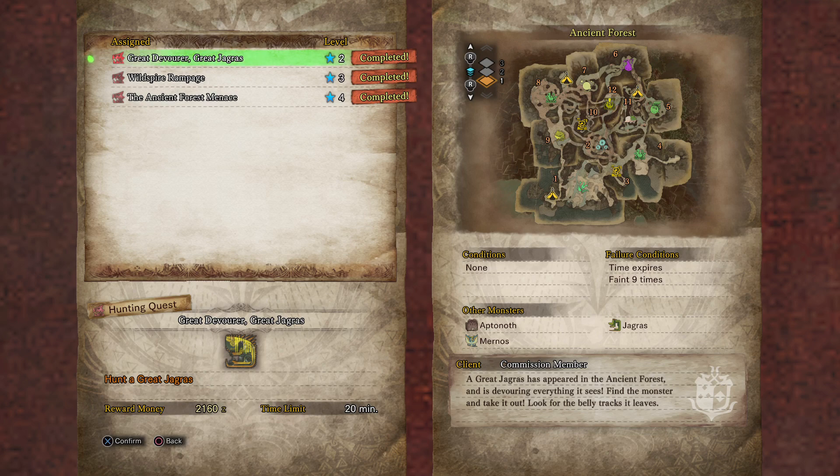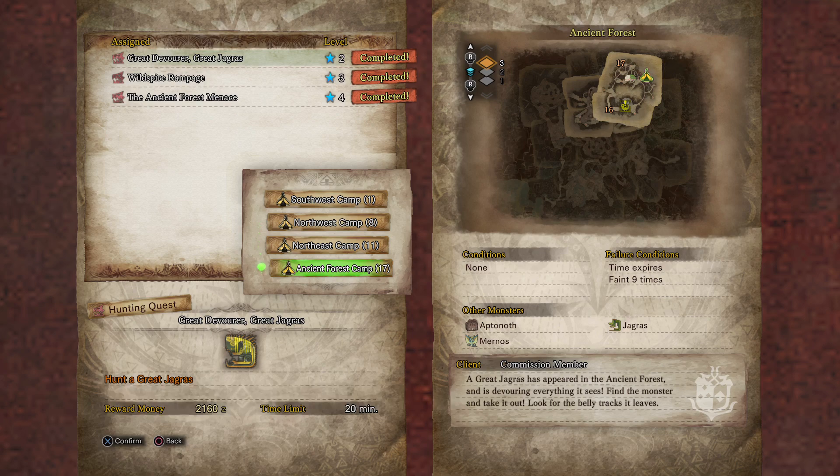Now, not particularly cats, but the Grimalkyns — the new lynx-like cat creatures that this game offers. We can either use the Great Devourer quest or the Anjanus quest, and we simply have to go to the ancient forest camp.